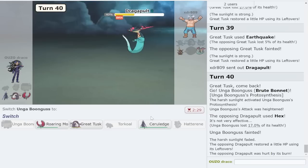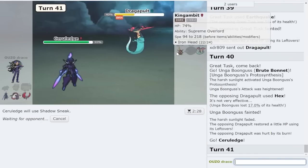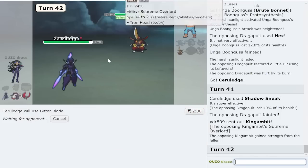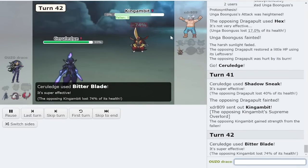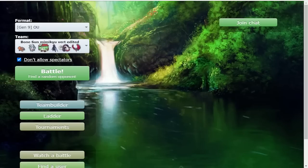We sack Torkoal, bring out Ceruledge, and sneak. All we gotta do versus King Gambit is click bitter blade so they can't sweep me. They tried to sword dance to win but it didn't work out and we were able to win that first game. Brute Bonnet wasn't bad - it wasn't bad at all!